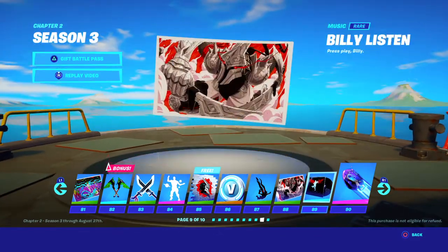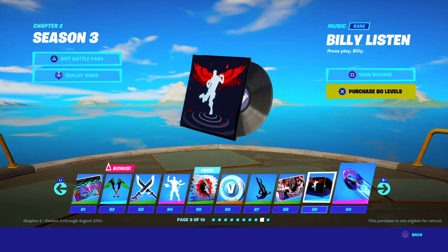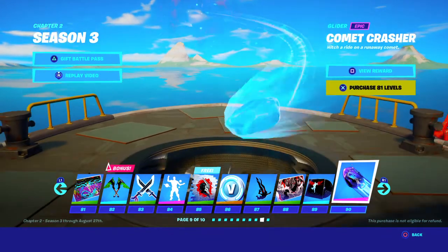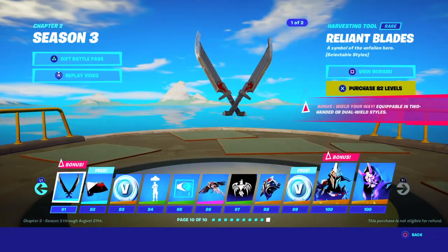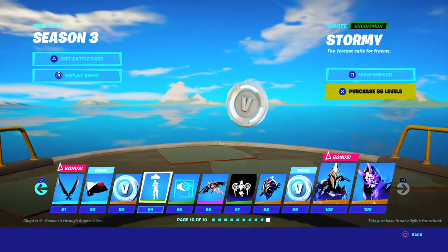Knight Flight, Honor, Bilyalism — that's what it's called — Hormick Crasher. We're almost there. Relic Blades, Sigl Red, 100 V-bucks.